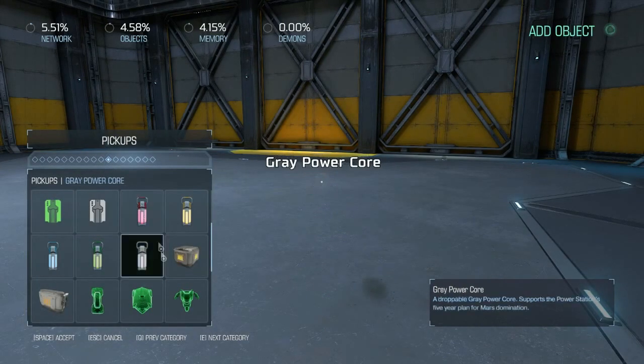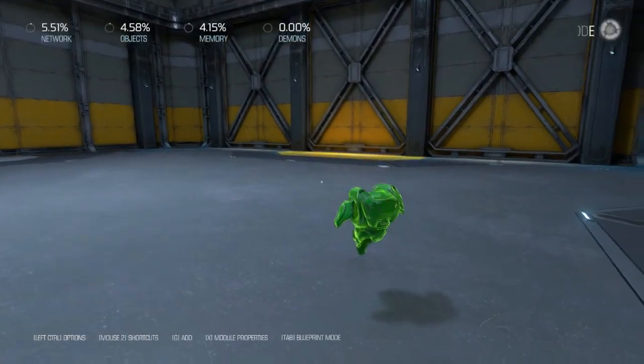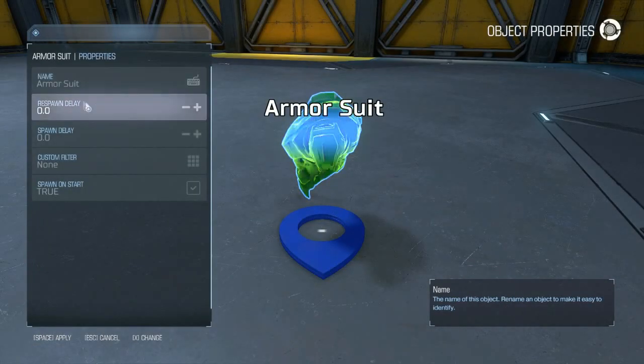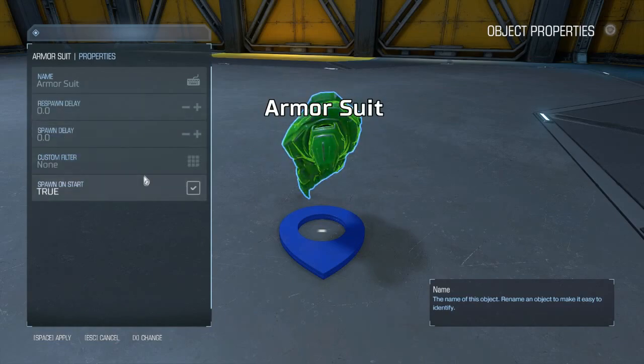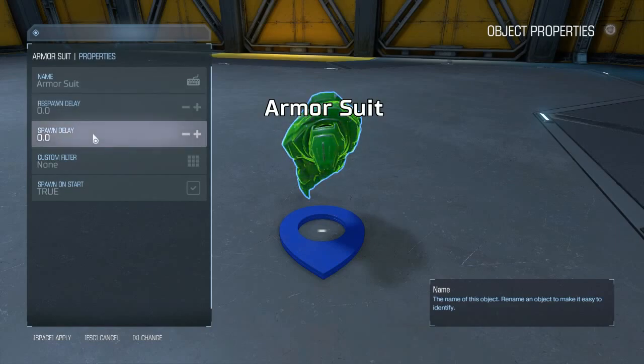We've picked an armor suit, which is under the pickup section. We put a suit in there and hit spacebar to apply it to this map environment. Clicking the X button goes to properties where you get the respawn delay and spawn delay. Respawn delay is how long it takes for an item to reappear after someone takes it. Spawn delay is the timer that starts when you first spawn in — if set to 120 seconds, the item won't appear for two minutes.